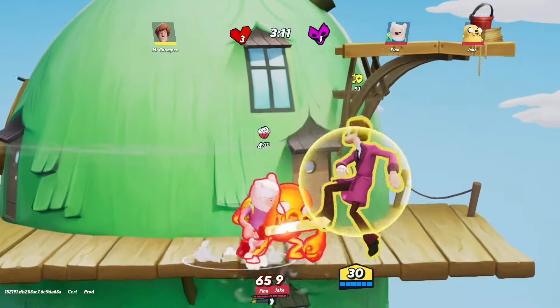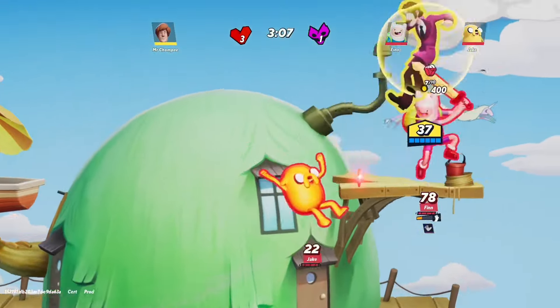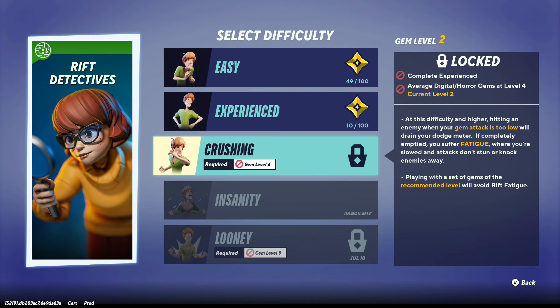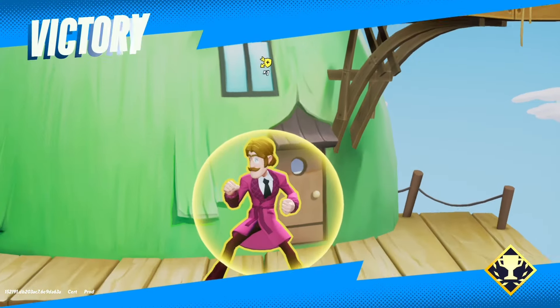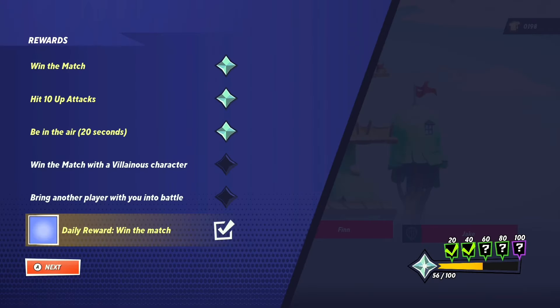Another really important thing to know is that every class of gem has its own level progression. Which means you could be level 9 on purple gems, but you're still going to be level 1 on tech and level 1 on the red ones because every gem type has its own level progression. Luckily there are only 3 types of gems in the multiverse right now, so once you do it one time, you don't have to worry about repeating yourself for that gem type.